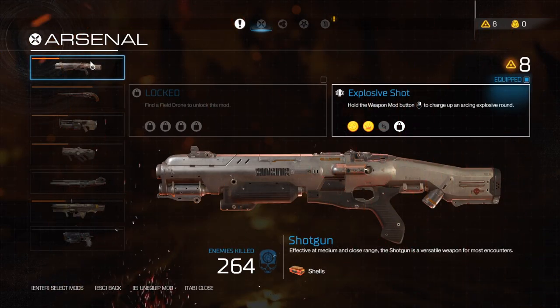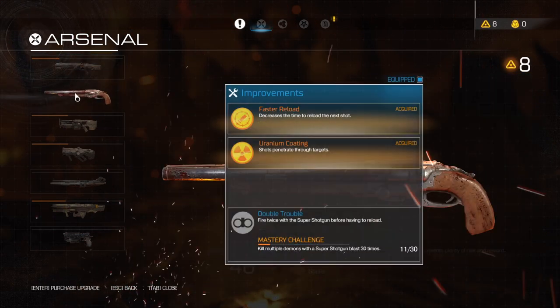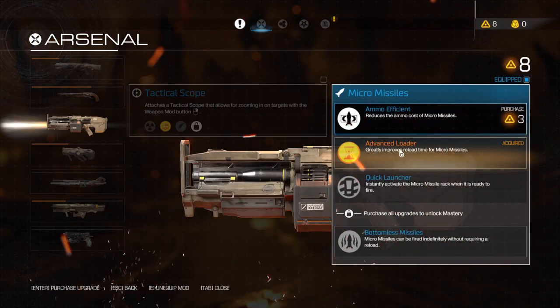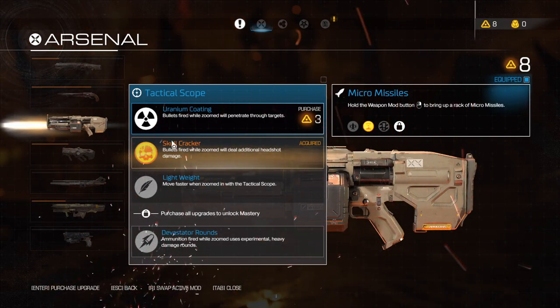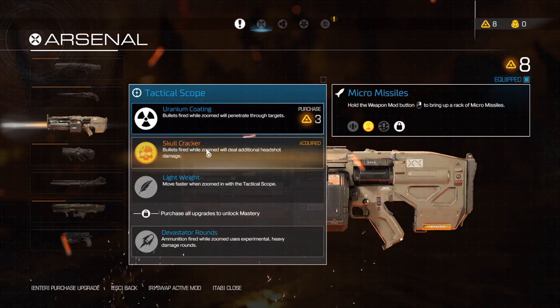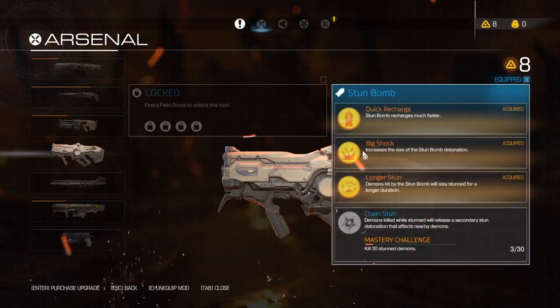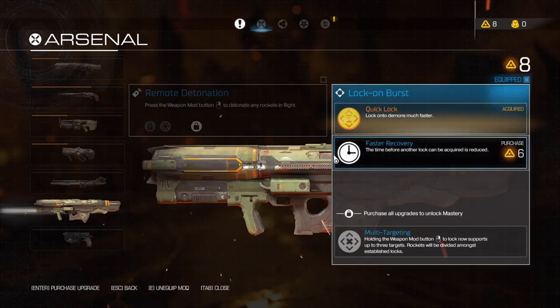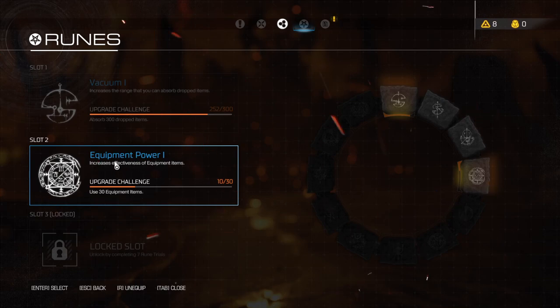For ammo and weapons, I should have exactly the same perks as you guys - two here, full here, advanced loader on micro missiles. You should have nine points; I have eight because I put one in skull cracker in the last mission, which I didn't do in the tutorial - just to bump up the power of the tactical scope a little bit. If you prefer micro missiles, just keep that point.